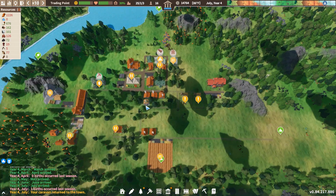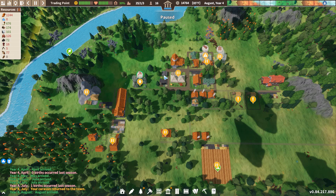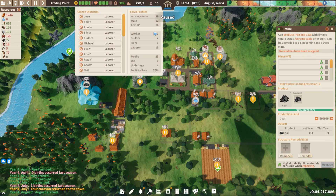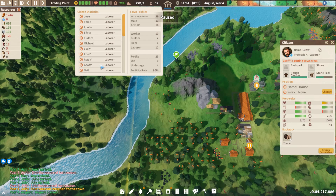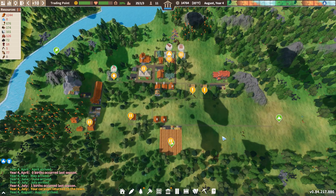How are we doing with resource collection? We're doing pretty good. We have 162 wool now. Let's get another builder on - Cecil. I just want uneducated people in the mine for right now. Elaine, you're going to work in the mine. And Geoff. Was that four people? Yes.